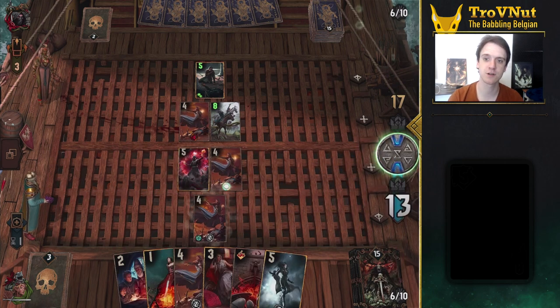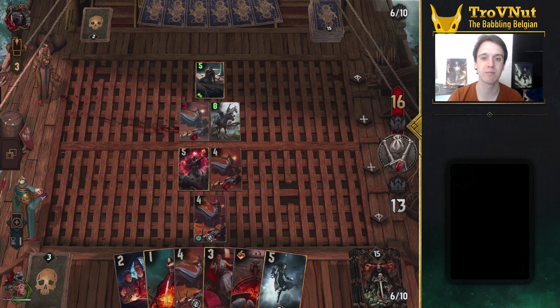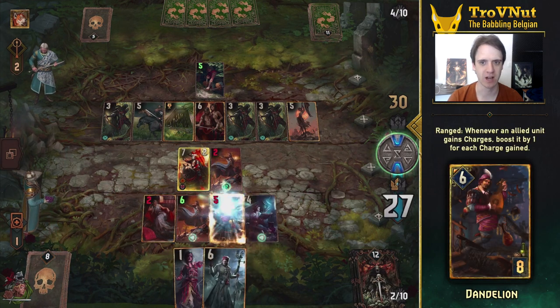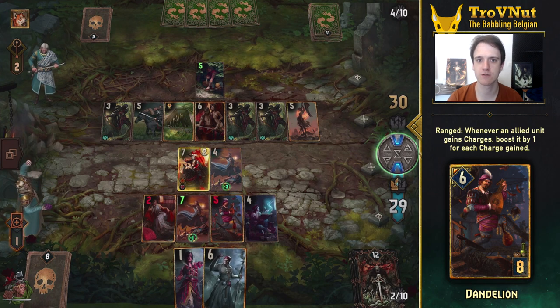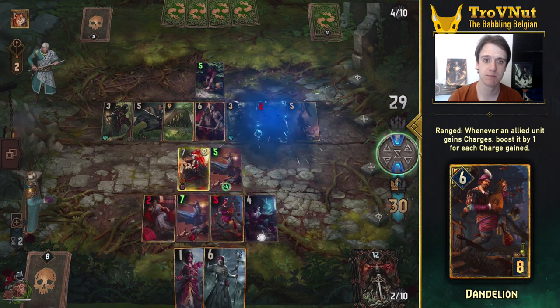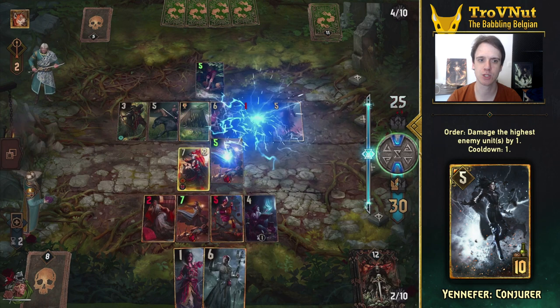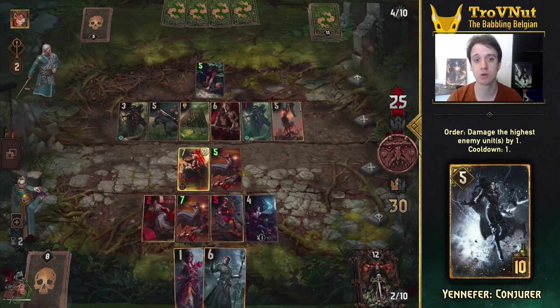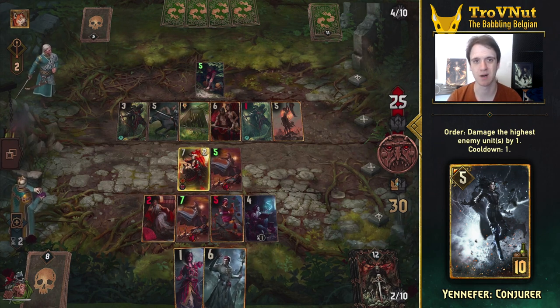Don't overdo it in the first round, however, and keep the heavy hitters for the later rounds, along with at least one more Spellweaver and Adept. Your setup for the final round ideally contains Dandelion. While on the ranged row, he boosts any unit on your side of the board by the amount of charges they gain. This not only doubles the value of your leader ability, but boosts all your Spellweavers whenever another mage appears. Yennefer Conjurer provides extra board control by damaging all the highest enemy units by one each turn.